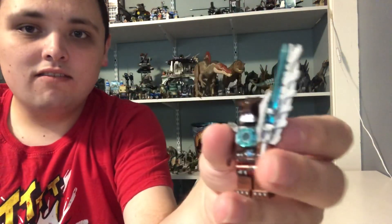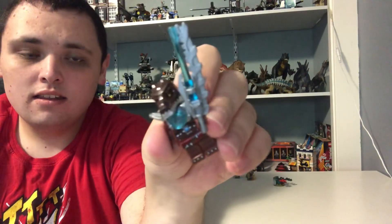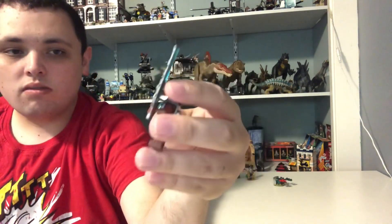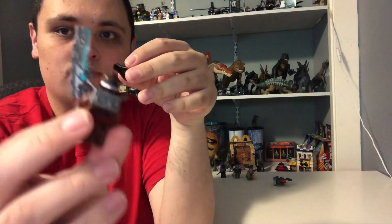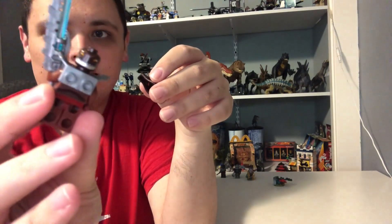And finally we got Cragger with a Chi-powered sword. Just like I said earlier, he's got silver shoulder armor with Chi power. He's got a metal bone jaw. He's got two different faces — a mad face and a happy face.